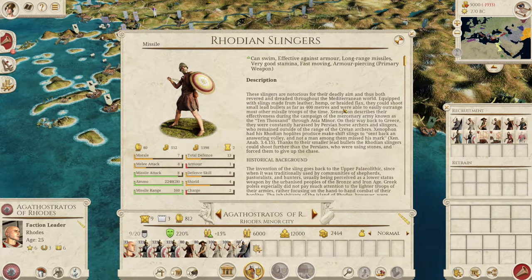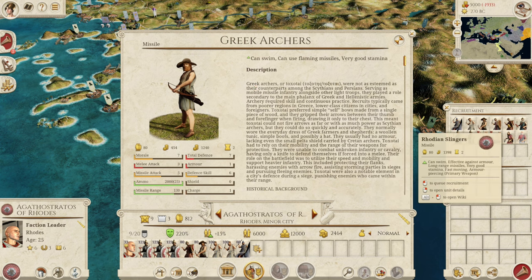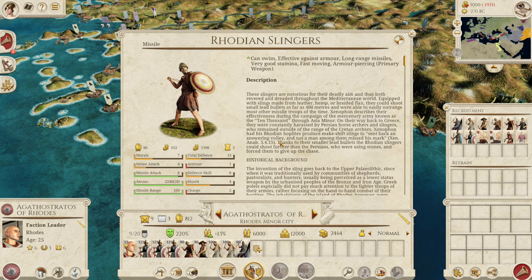The fourth strength is that you get access to possibly the best slinger unit in the game. This slinger unit is insane — they are armor-piercing slingers with a missile attack of 8 and a missile range of 160 meters, which is 30 meters further than standard Greek archers. That is insane, and when we talk about the temples I'll let you know about something that can make these guys even more overpowered.